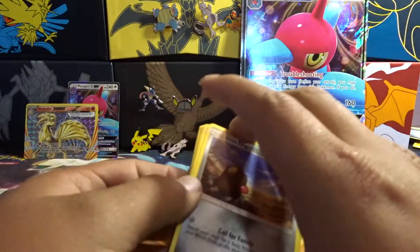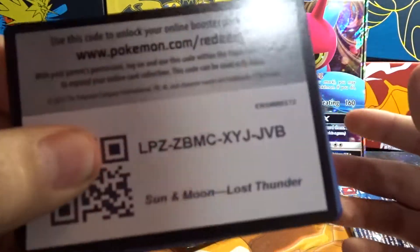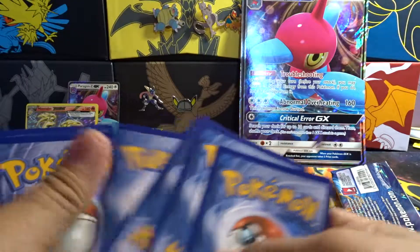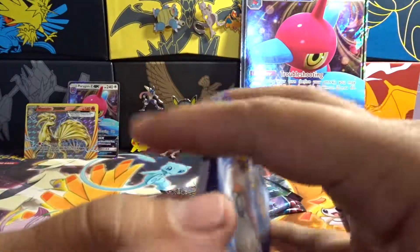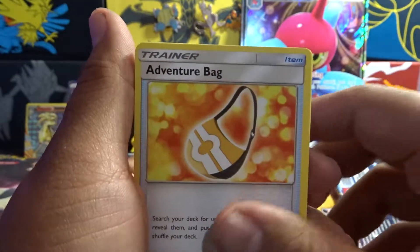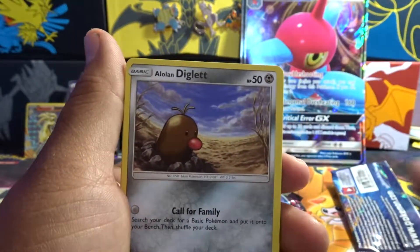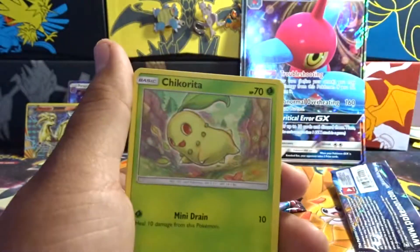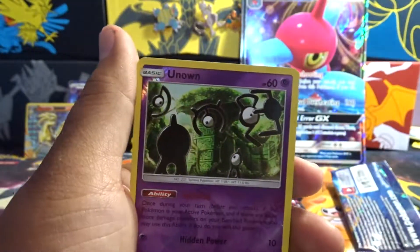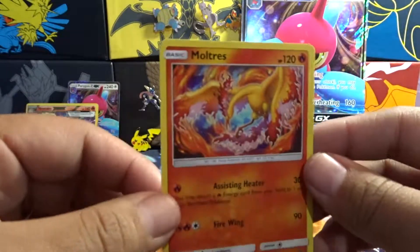Get something. For two, because it's sun and moon, we have Fire Energy, Adventure Bag, Skip Flume, Grovyle, Alolan Diglett, Chikorita, Snubbull, Ralts, Unknown, Moltres. Oh, regular rare Moltres.